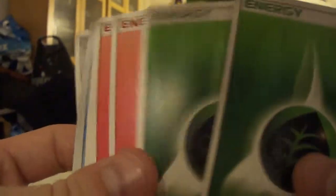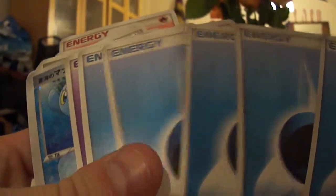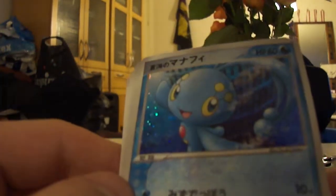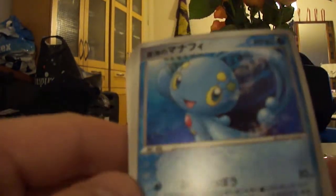This is really cool too. Then there is a Rainbow Energy, two Grass Energies, two Fire Energies, five Water Energies, and two Psychic Energies. Here again we have the awesome Manaphy holo - looks so nice, with the temple in the background, almost looking like sort of a Colosseum lookalike.